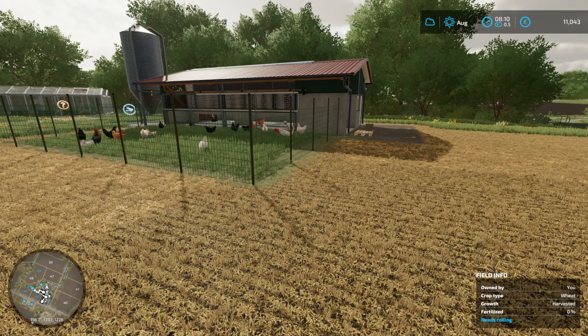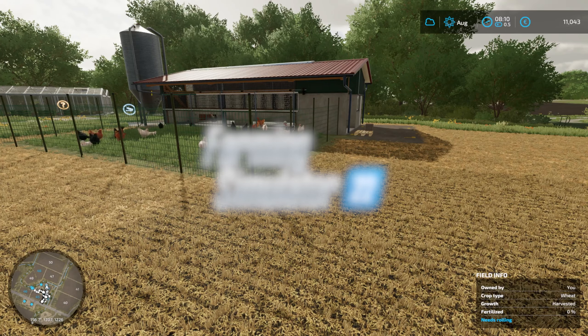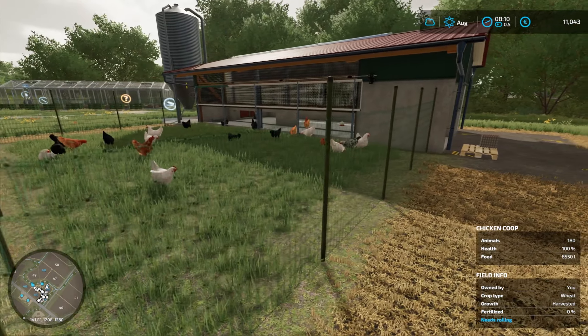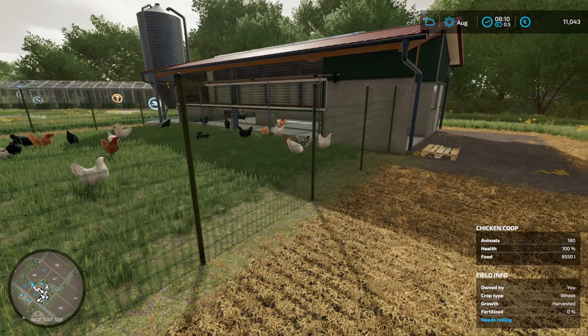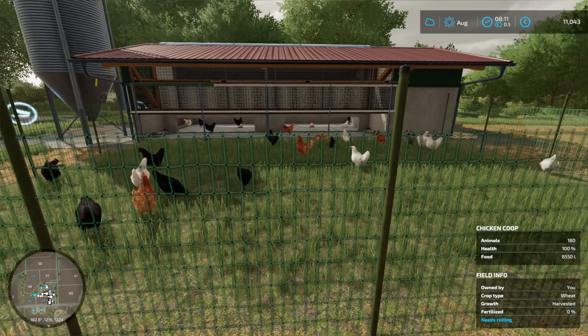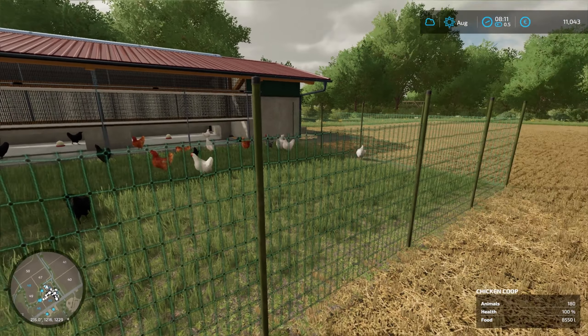Hello everyone, welcome back to Farming Simulator 2022. We're over here at our brand new chicken coop that we placed late last night. I've already started producing some eggs, though it'll be a bit before we reap any benefits. I have 180 chickens — half are able to produce eggs, the other half are young — but we did that to save some money. They will breed and we'll be able to get a lot more.